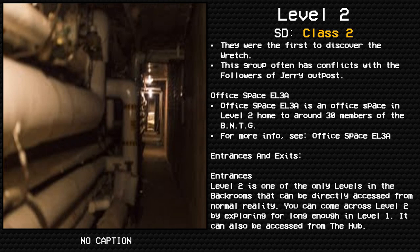Entrances and exits: Level 2 is one of the only levels in the Backrooms that can be directly accessed from normal reality. You can come across Level 2 by exploring long enough in Level 1, and it can also be accessed from the Hub.